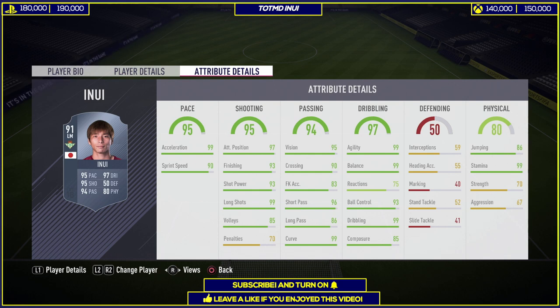Looking further into the card, he just looks quite broken. His pace is very, very rapid — 99 acceleration, 90 sprint speed, 95 overall, just quite good. He's also got phenomenal shooting stats: 97 positioning, 93 finishing, 93 shot power, and 99 long shots. We did see his shot against Belgium and it was quite good, so he is very worthy of those long shots.